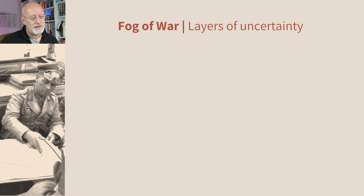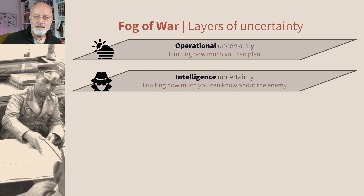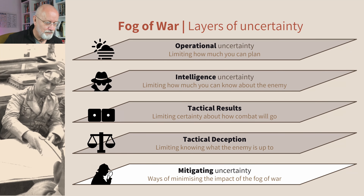I view this in a number of layers. At the top, there's the big stuff — how is this turn or set of turns, whether an operation or a scenario, realistically going to plan out? What can I understand just by looking at the battlefield? What can I infer of the enemy's intentions? What results can I realistically expect given the high-level uncertainty of what most die rolls produce? What can I do to confuse the enemy, and what can they do to confuse me? And what can be done to mitigate all of that?